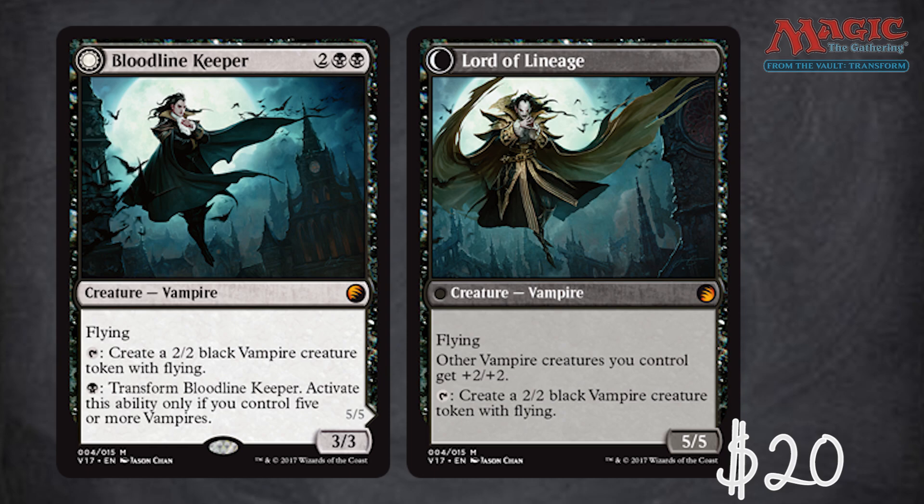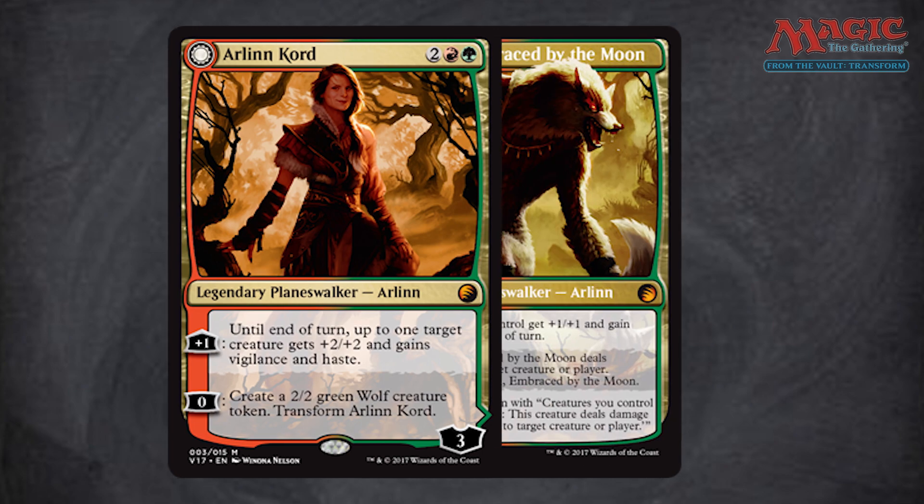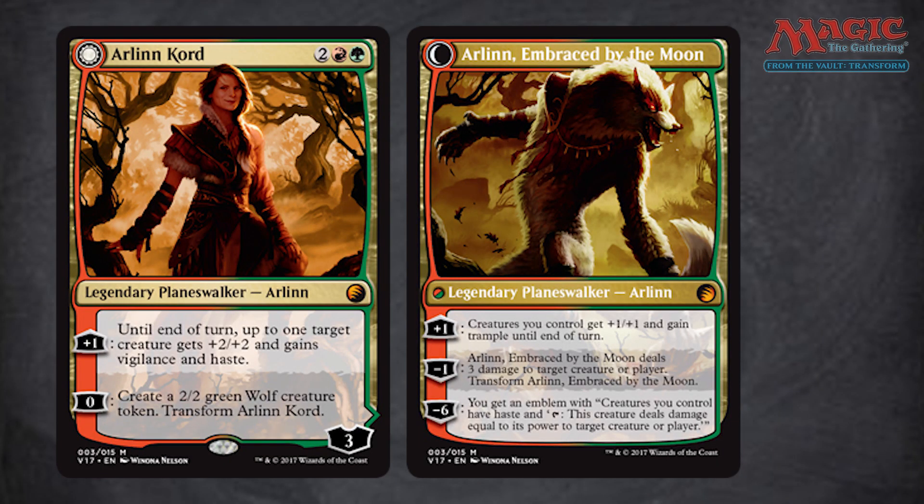Then we have Arlin Cord — this is from Shadows over Innistrad, so again I feel like it just rotated out and I don't enjoy that. But I do like the legendary planeswalker human-werewolf concept; I just have a hard time with cards that feel so new being considered From the Vault. If you're just here determining whether you want what's inside, ignore the fact that I'll keep bringing that up — it's five dollars on that card.